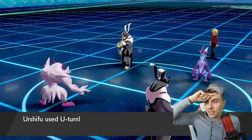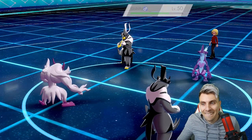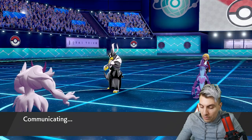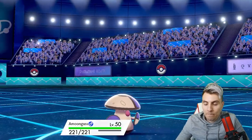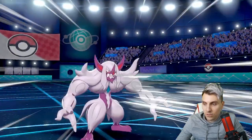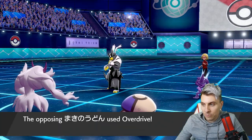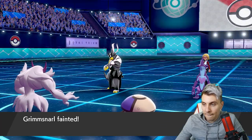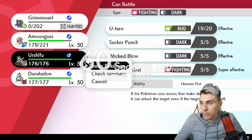It IS the dark-type Urshifu — so we can't use Prankster moves into it! We're being absolute fools. I have to get Amoonguss in now. Pro tip for you all: don't use Prankster moves into a dark-type Urshifu. Remember that. Iron Head and Overdrive — we're going to lose Grimsnarl straight away. We're getting absolutely bodied just from not being smart.